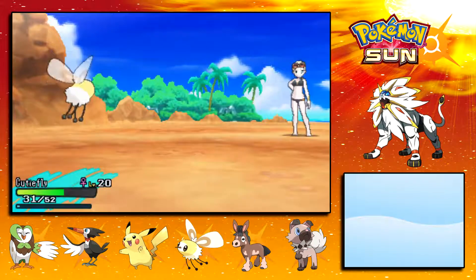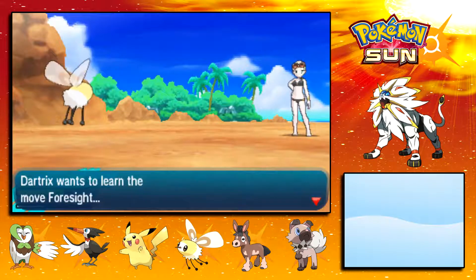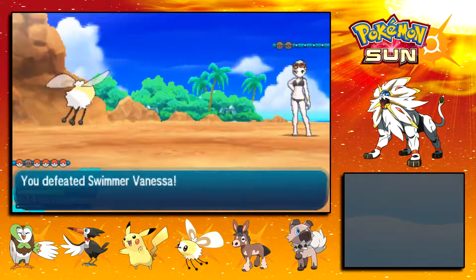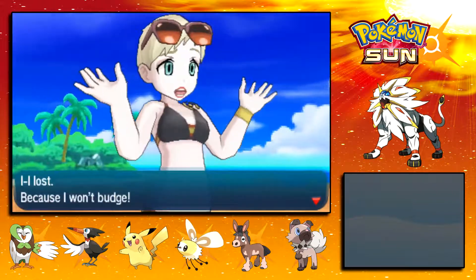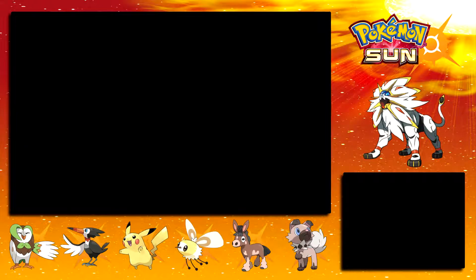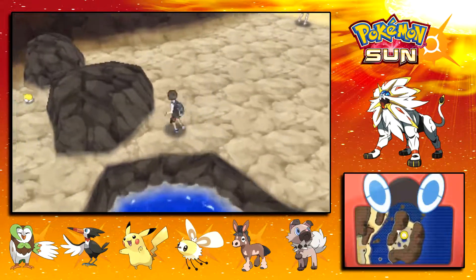Cutiefly to 20 — no new moves. Dartrix to 19. New moves! It's just Foresight though, so we're not gonna do that. Rockruff to the same level. 'I lost, because I won't budge?' What? That doesn't even make sense — you lost, but because you don't budge? Whatever.